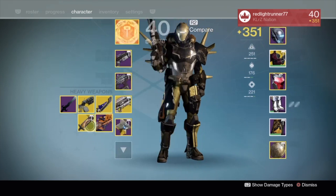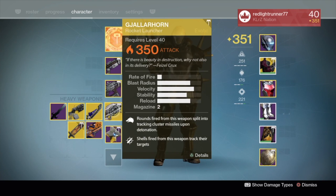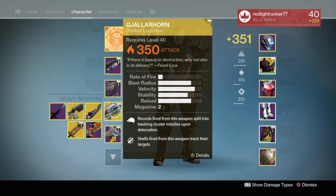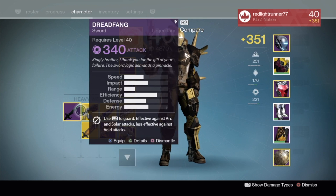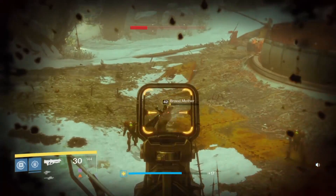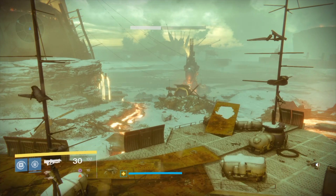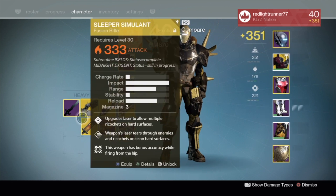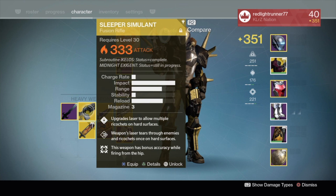All these other weapons here I have not been using at all, except for one in the last video because I needed to free up an exotic slot. How does it compare to everything else? Now that we have stuff like the Sleeper Simulant and the Swords, which are some of the highest damaging and most fun-to-use weapons in the game — now that Taken King and Rise of Iron have come out, these things are dominating the space: the Swords, the Gjallarhorn, as well as the Machine Guns that came out as a replacement.